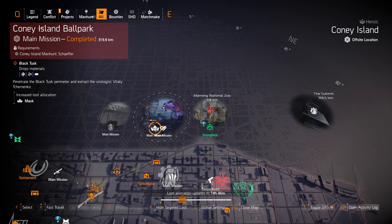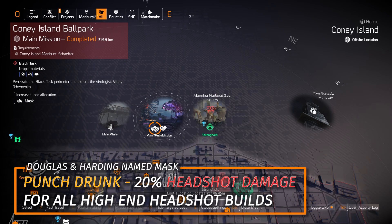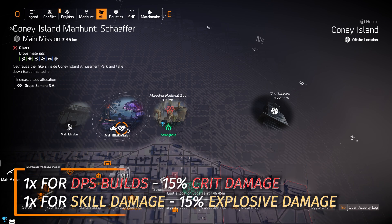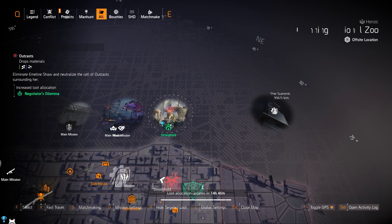For a named mask, I'd recommend farming Douglas and Harding for the Punch Drunk mask — it has 20% headshot damage baked in and pairs great with a Chain Killer chest piece headshot damage build. Next up, at Coney Island Amusement Park we got Grupo Sombra: one piece gives 15% crit hit damage for DPS builds, and two pieces you want all skill haste and skill damage rolls for that 15% explosives damage.